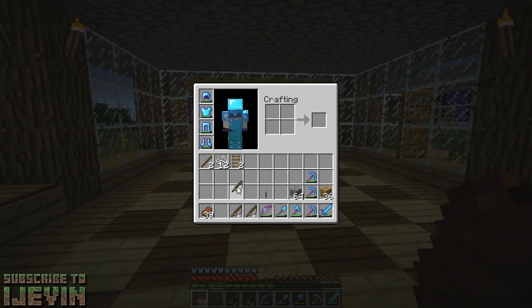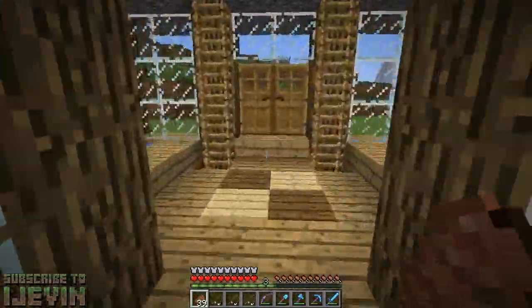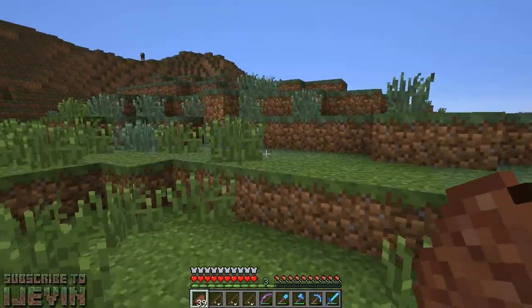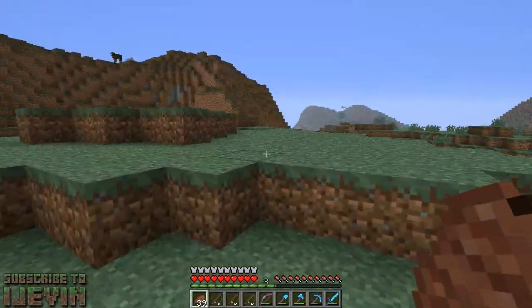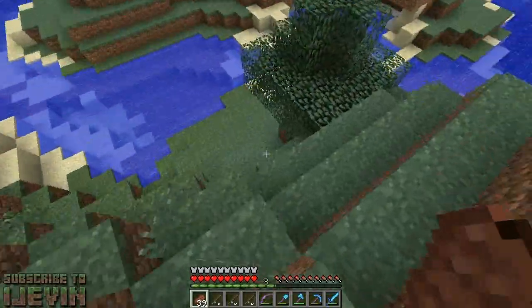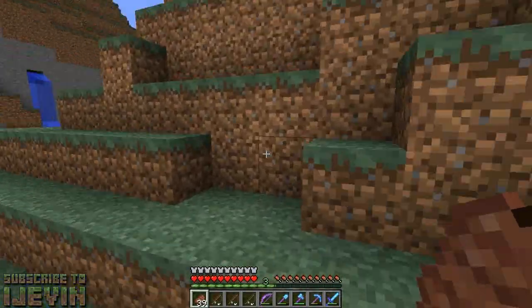Hey guys, it's iJevin! We are back with some more Minecraft. We're leaving off today heading to a village we need to visit for our outdoor area. I want to make a night and daytime timer — basically an automatic night and day switch — which you need a villager for, because they go inside when it's nighttime.